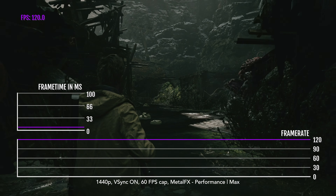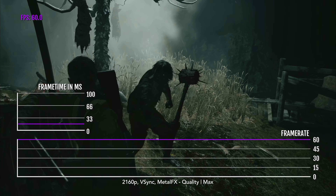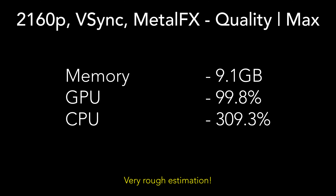It's a real treat, especially when using the sniper. Just make sure to enable VSync for the best performance at this high refresh rate. 4K is also very achievable at near max graphics, thanks to the help of Metal FX quality mode. It's very important to put the FPS cap to 60 and turn on VSync for the smoothest experience. In this state, we're using 9.12 gigabytes of memory at peak, and up to 100% of the GPU and 309.3% of the CPU — about three cores.